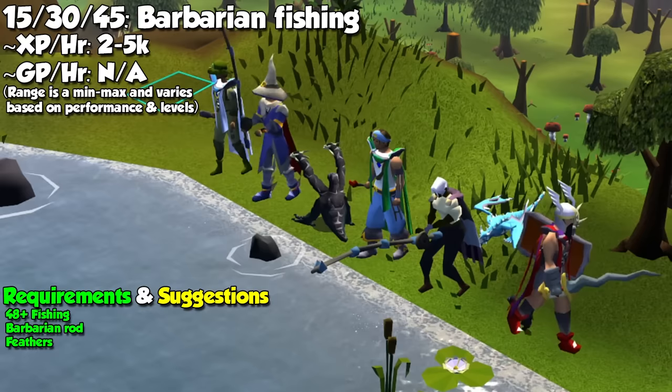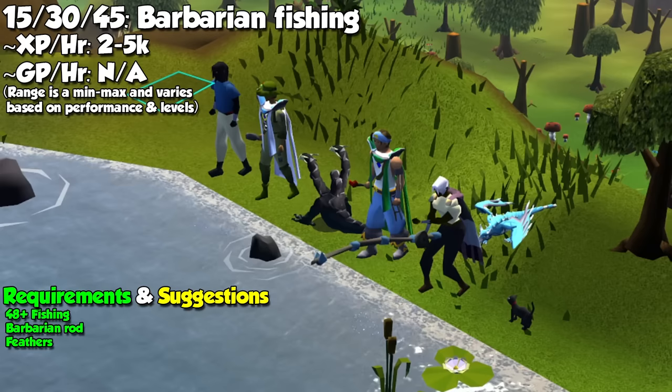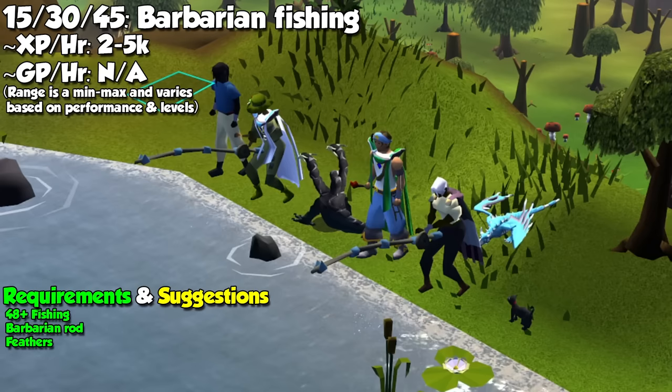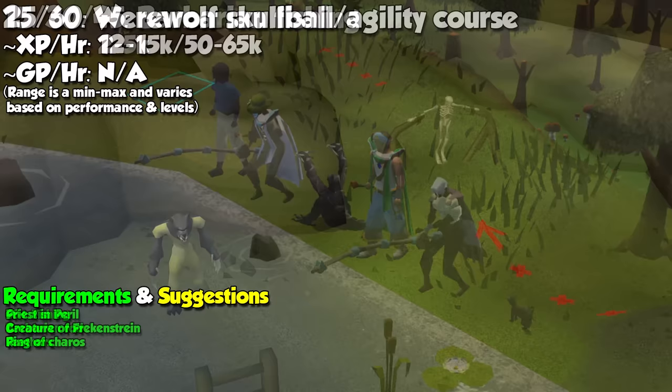And now for three methods I don't recommend, but you can give them a try if they sound attractive. Barbarian Fishing offers passive agility experience since you gain between 5 and 7 experience per fish caught — as you may be able to tell, this is extremely slow. A decent strategy would be to get full Graceful, and then 99 Fishing with the Barbarian method, and then continue with any other course. The other two are the Werewolf Skullball activity and the Werewolf Agility course. According to the wiki, these offer some of the highest experience rates per hour, but let's be honest — who do you actually know that uses these?